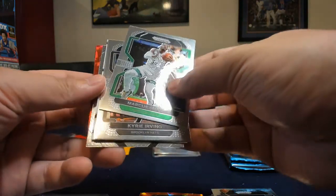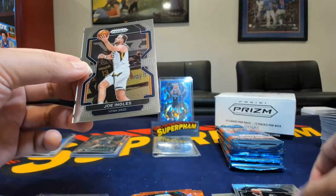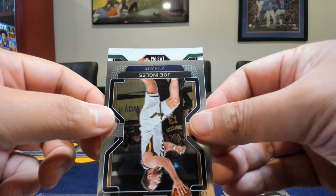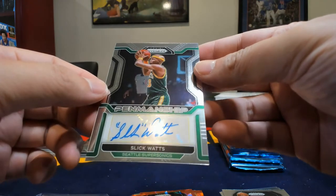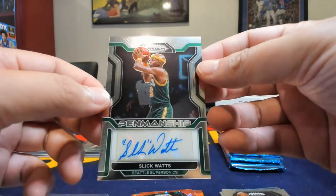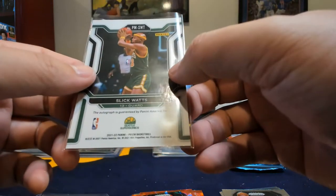I think I got an auto. All right, not lost yet. Let's see how that is. Emergent here - Greg Brown, Fournier, Jonas. Of course, it's upside down. P-M-S-W-T - Slick Watts. You even put the quotes on it. And this penmanship - this is one of the penmanship and rookie penmanship that you can find in this. So this is the penmanship auto. I have no idea who's on this signer's list, but Slick Watts would be the one I would probably forget if I looked it up before.